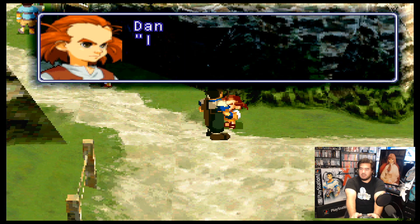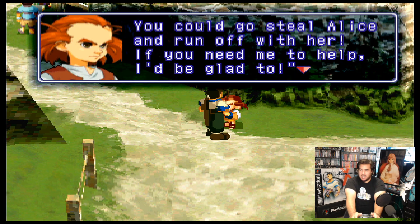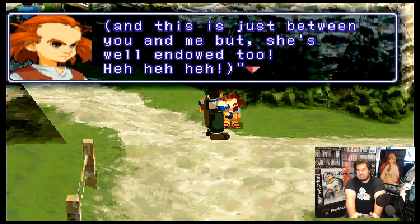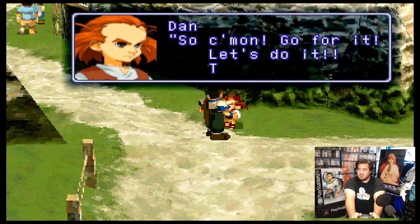Faye, to be perfectly honest with you, I've always wished you could have been my brother. It's still not too late. You can go steal Alice and run off with her. If you need me to help, I'd be glad to. It may be odd for me to say this, but my sister's beautiful and a good cook. And it's just between you and me, but she's well-endowed, too. Hey hey hey. That's gross, man. So gross.